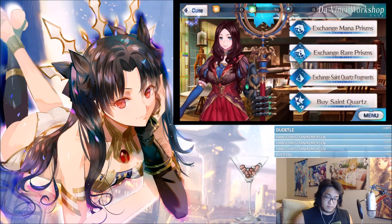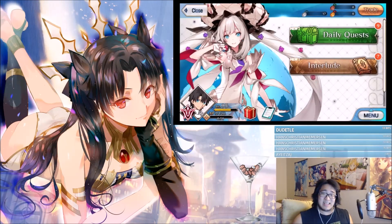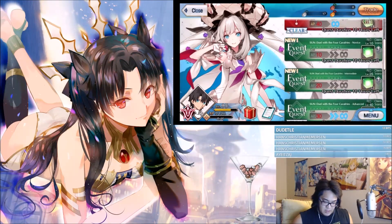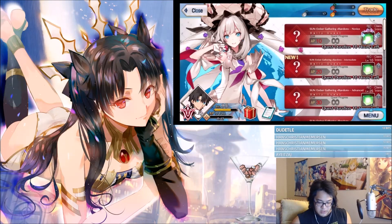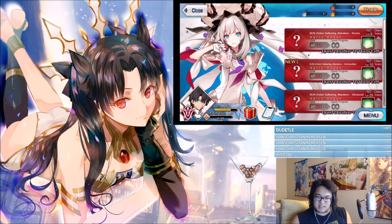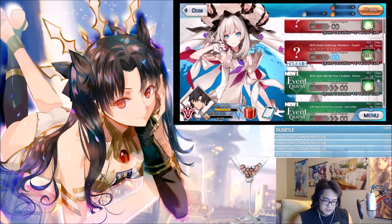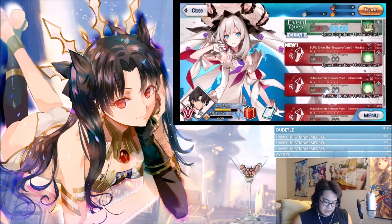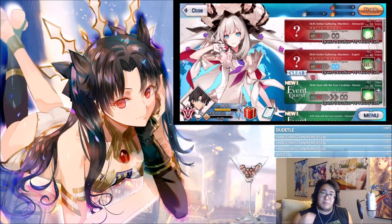You might ask: how do you get Mana Prisms? Close out, go to Chaldea Gate, then Daily Quests. You'll see quests with a little green box icon on completion — that's your Mana Prism reward. Some quests need to be done once, others three times. Complete those quests, earn your Mana Prisms, exchange them at the shop, and you've got your EXP cards.